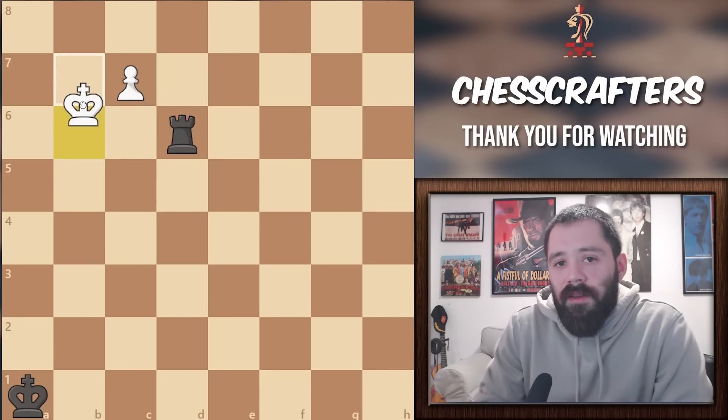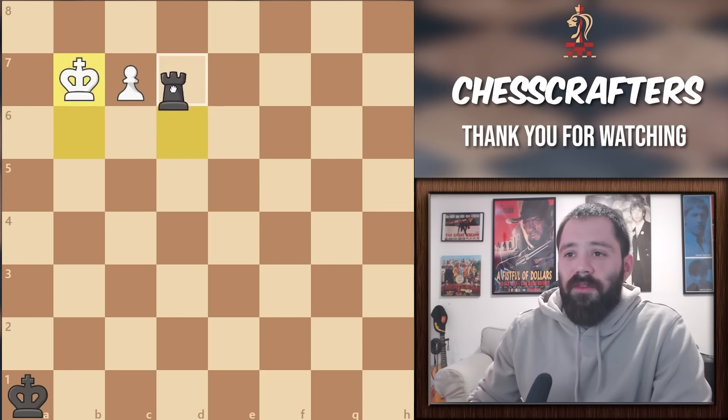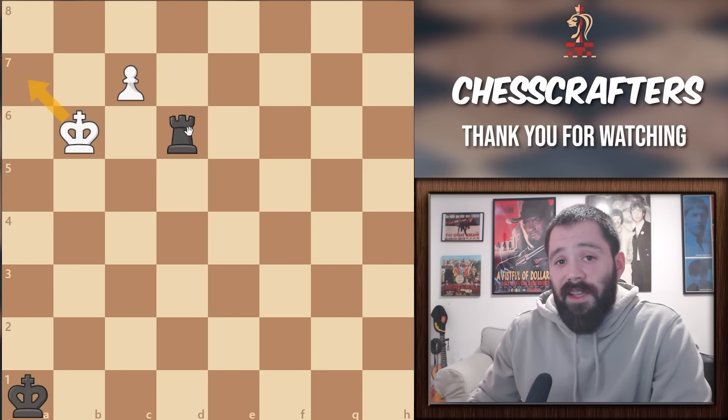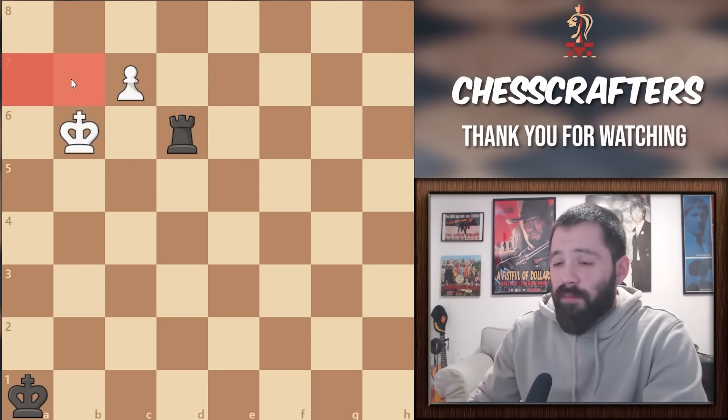Starting with B7: if the white king moves to B7, it's an immediate disaster. Black will simply move to D7, pinning the pawn to our king, and we'll take it next move. The same applies to A7 as well. So right away, we see that the seventh rank is a complete no man's land.